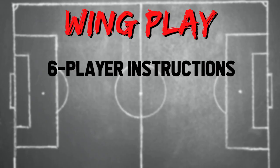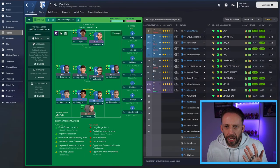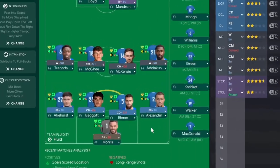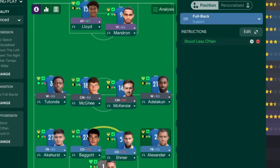Now we've built the squad and the tactics - the final section is player instructions. What we've got is a wing play system that relies on the central midfield duo winning the ball back and distributing to the wingers. The wingers attack the byline, whip balls in, and the strikers do the rest with a solid back four. Player instructions are case-by-case. My two fullbacks are on the same role but have very different instructions: Alexander is a better attacking fullback so all I've got on him is 'shoot less often'. The other fullback is instructed to pass shorter and take fewer risks.